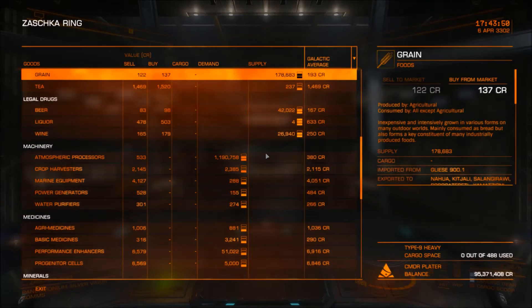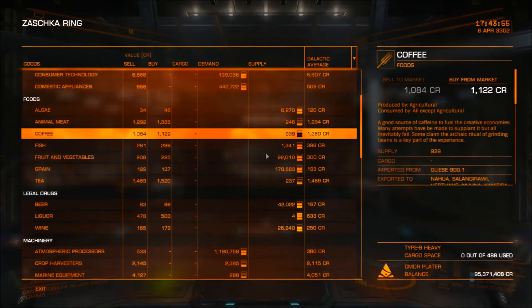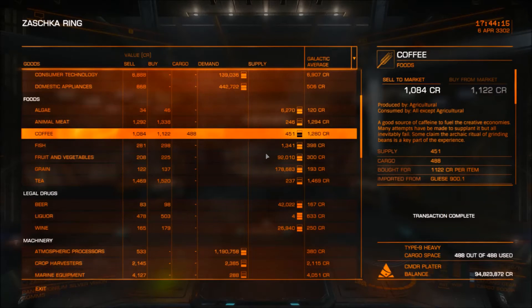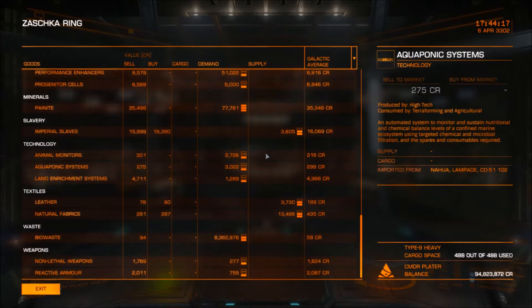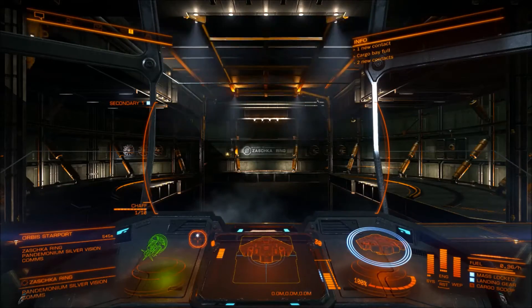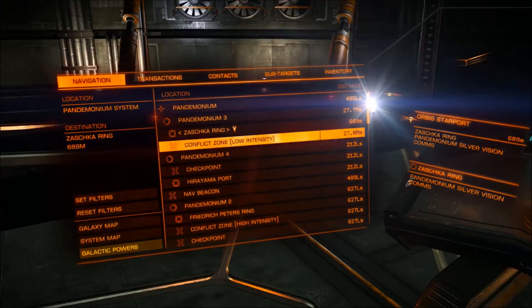On the way back, because we're going straight back to the Herthans system and Henry Vision, we're going to take a few things they don't have, which are the foodstuffs. We're going to be taking coffee, animal meat, tea — any of them — because this is pretty much just the icing on the cake. You don't need that much profit on one direction, especially when you're making 1.2 million credits on one direction run. It's a pretty simple route, and the Imperial Slaves have no demand issues and no supply issues either, so you're going to get consistent profit every single run, which is pretty nice.